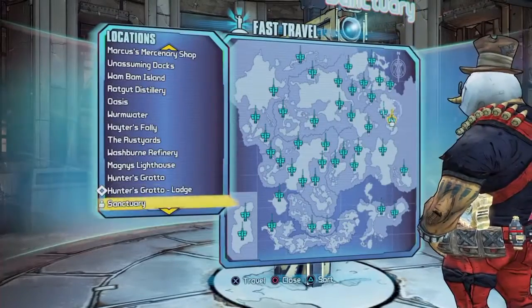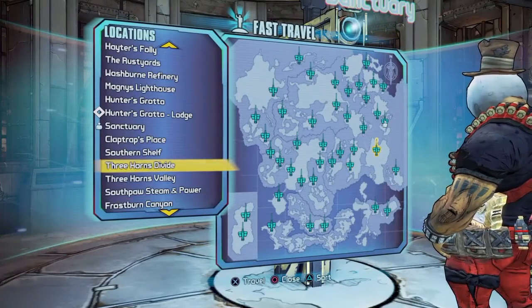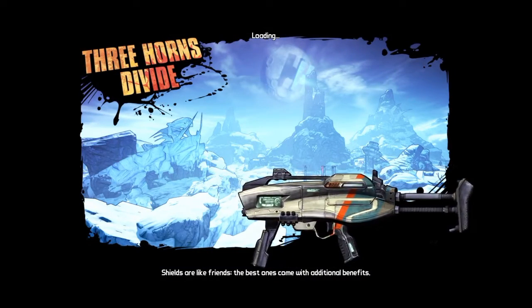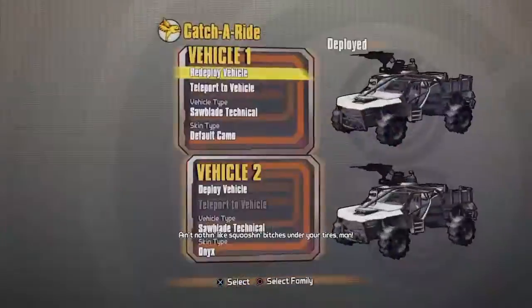Where you're going to want to go to get the Unkempt Herald is Three Horns Divide. Once you're here, what you're going to want to do is take a vehicle and go exactly where I'm going.